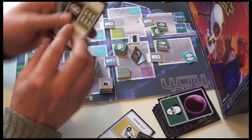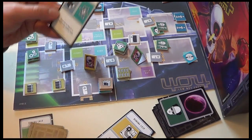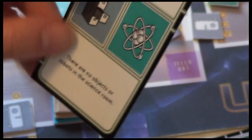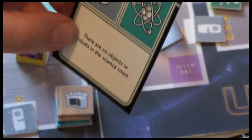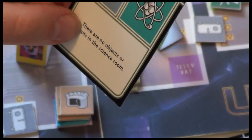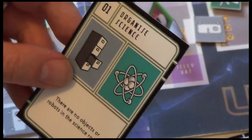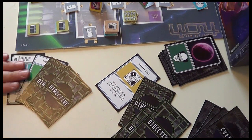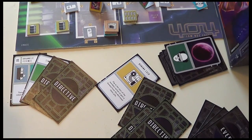Now the green player shouts: we have fulfilled a directive! We have organized science — as soon as the conditions for a directive are complete, you can announce it. There are no objects or robots in the science room. One directive complete — we place it face up in our player area. Collect three directives and you win the game.